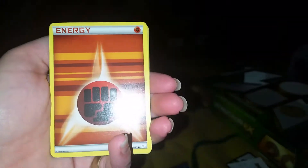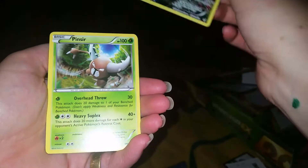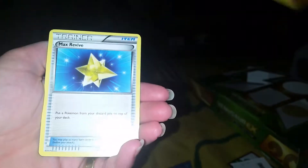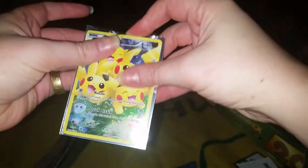Magmortar, Meowth, fighting energy, Machop, energy switch, Pikachu full art — put that on the sleeve — Pinsir rare, Charmeleon, Revive, energy switch. I know where this Pikachu is gonna go. Since I pulled this one I know who I'm giving it to, so — I don't know if they watch my channel or not but that's where it's gonna go.